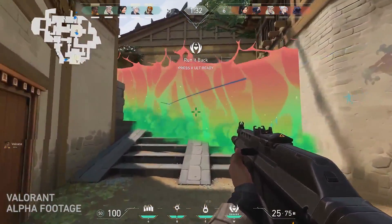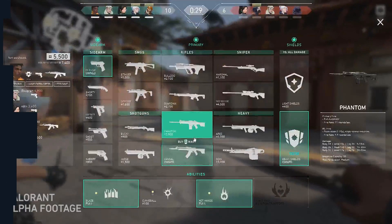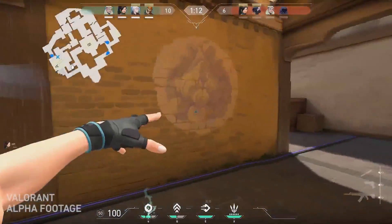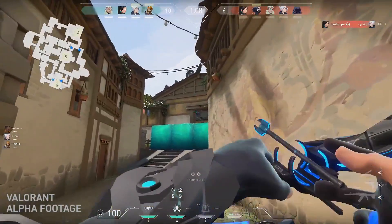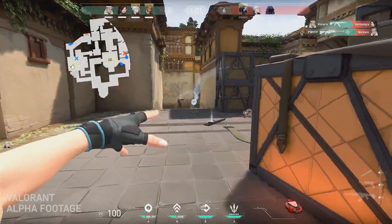So that was a lot to take in, so let's get straight into it and break it down. First frame of the video — the buy menu at the start of the round. You've got sidearms, SMGs, rifles, sniper rifles, heavy weapons and shotguns, along with shields and abilities. So you have to go and purchase your abilities rather than having all of them from the very start. More specifically, you have one ultimate ability that you have to earn, and we'll talk about that later. One main ability that's usable every single round, and then two purchasable abilities which are basically like utility.